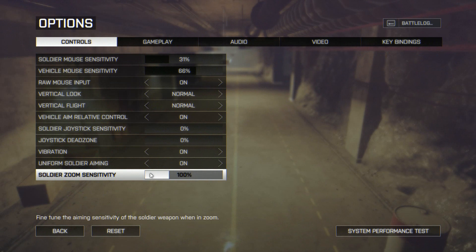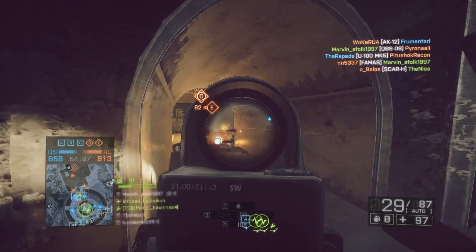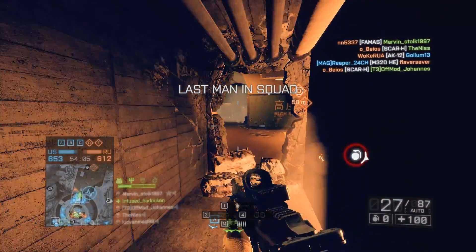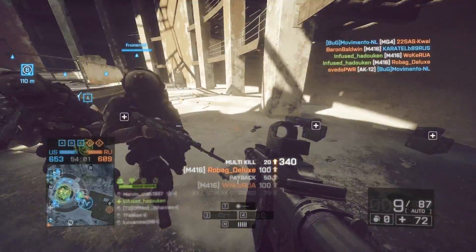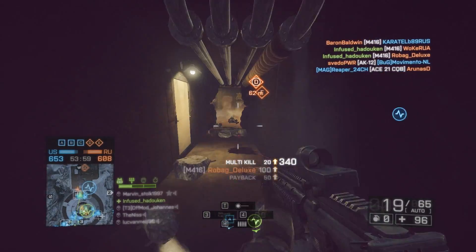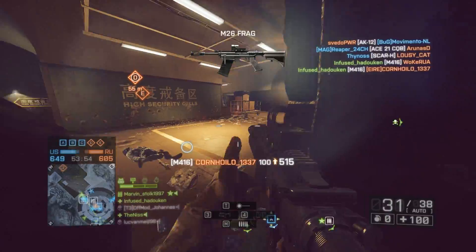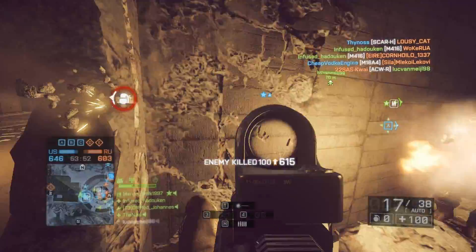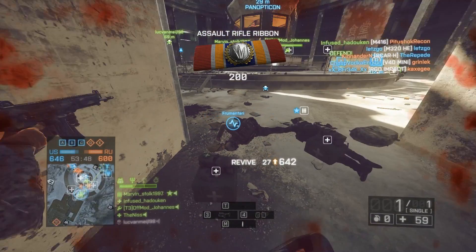Next, and right underneath it, is something tied directly into this. In the CTE, players finally have the option to adjust sensitivity when ADS'd. Maybe when you ADS you want your sensitivity to be a lot less than your normal movement sensitivity, or a lot more. This can be adjusted here — it's currently set at 100%, so that's one-to-one, but you can set it to whatever you want. If anyone is familiar with Counter-Strike, think of this like the zoom sensitivity ratio.